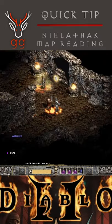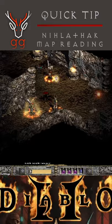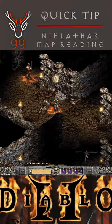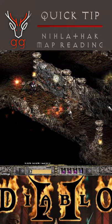Once in the Halls of Vought you are looking for a painting on a very specific tile. Location 1 can be seen here, here is location 2, here is location 3, and here is location 4.